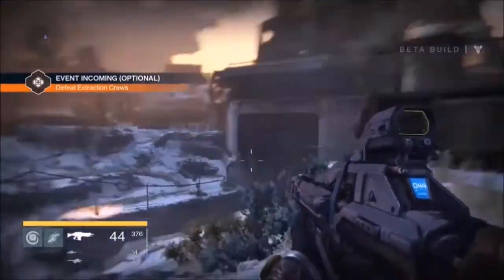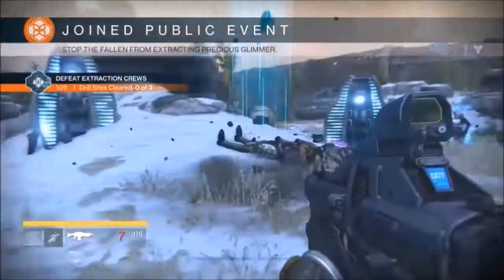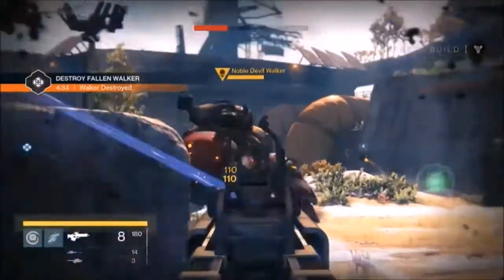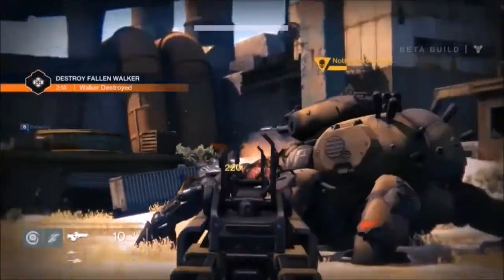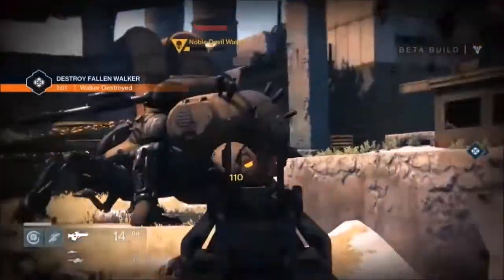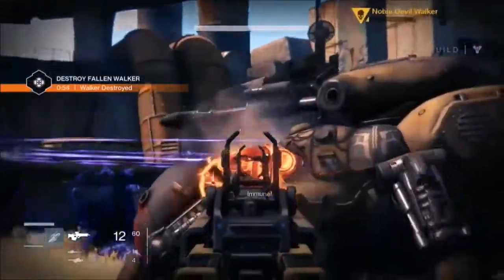Now the public events. The ones I've seen were: defeat extraction cores, walker destroyed, and enemy takedown. Enemy takedown is straightforward — you have one powerful enemy you must take down. Extraction cores is pretty easy but very fun: there are three extraction cores laid out, and you must destroy each one by defeating three waves of enemies before the time runs out — and you have to do that three times. Then there's walker destroyed, which sounds simple, but it's extremely difficult because the walker is a huge, powerful tank. This one definitely needs teamwork to take down.